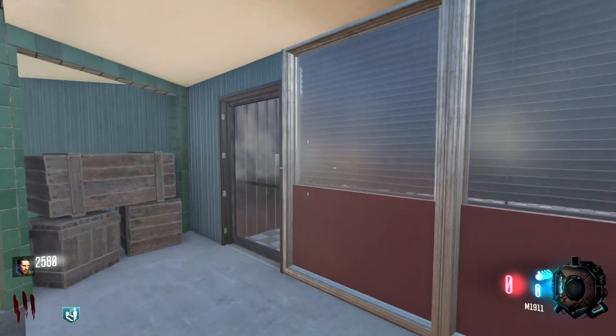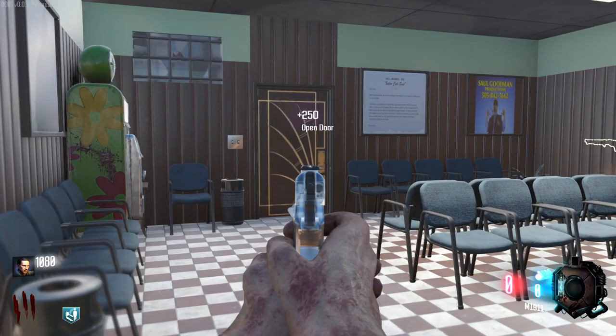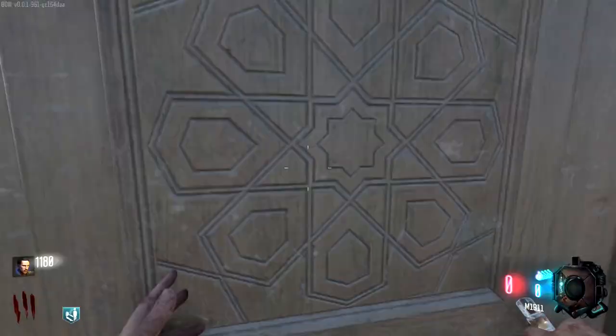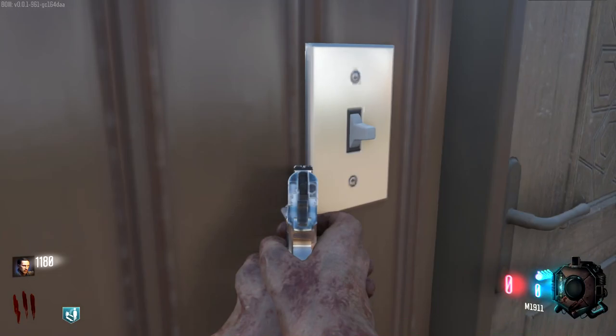We've got the M14 for 500 points. We're really struggling to start off. We've got another door here with Shadows of Evil-style doors — 2,000 to get in. A stakeout for 1,500. Another door here, but we can't open that one. Look at that light switch — look how high-res that light switch is.